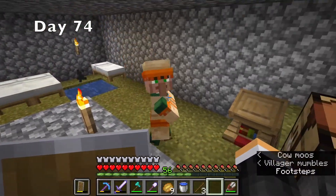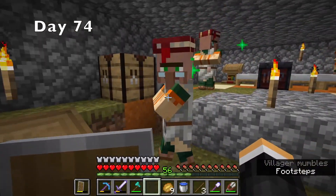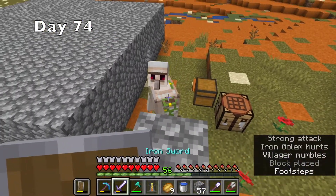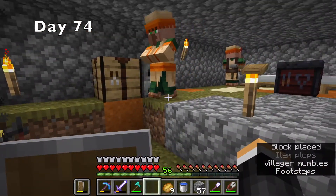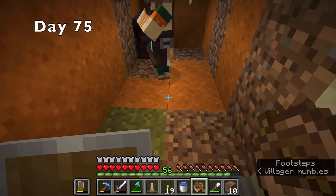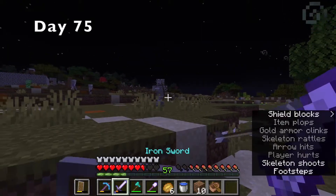Day 74, I made one of the now grown-up children into a librarian. Then I placed and rebroke his workstation until he sold me silk touch. The villager breeder finally produced an iron golem, which I promptly killed. Then I replaced my silk touch villager with a cleric for some reason. I decided to lure my toolsmith into a hole so I could zombify and cure him later. I eventually got a zombie that could wear a helmet, so I called it for the night.